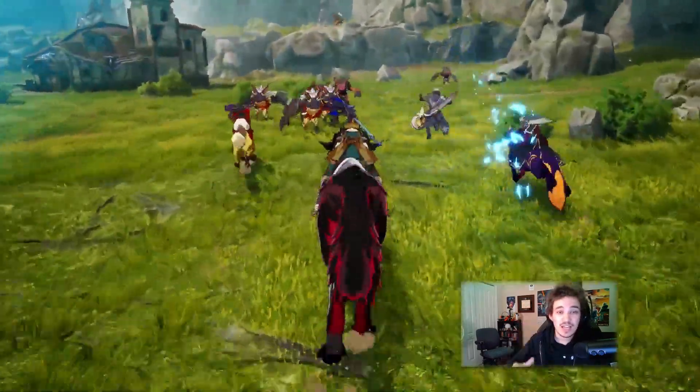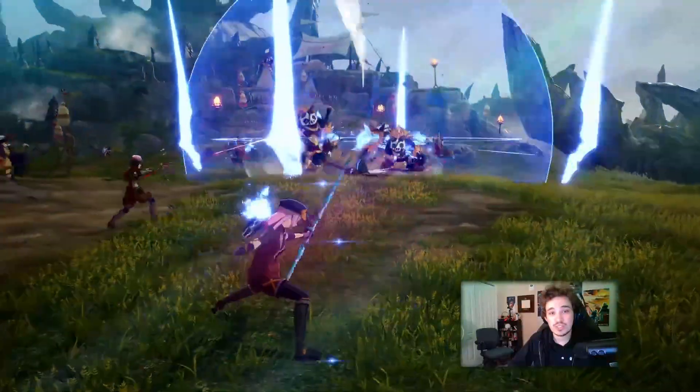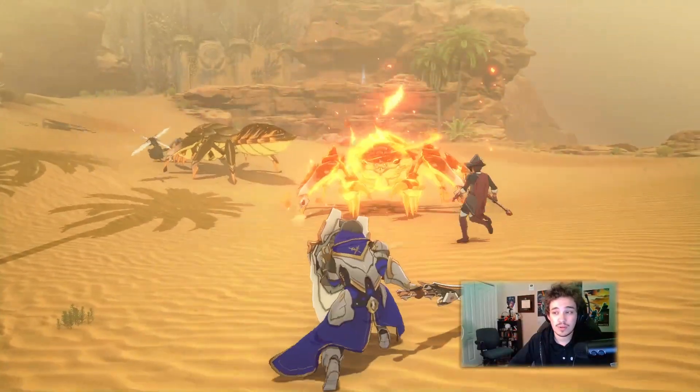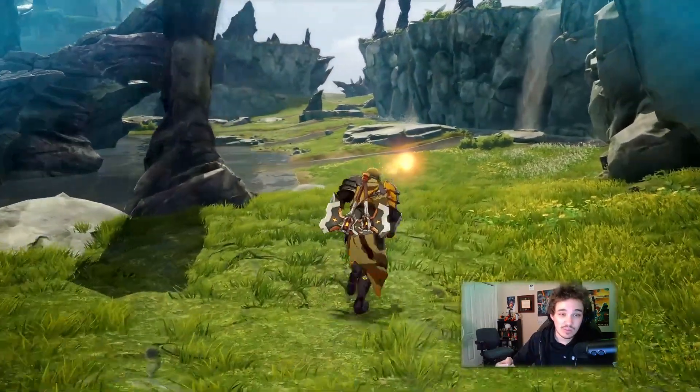Last but not least, the Foe Breaker carries a massive hammer to clobber enemies and shake the earth. Each of these classes has different skills, and you can equip up to four at any time per weapon. These skills will also alter depending on which path you take in the class trees — I'd love to say more, but I don't know yet.